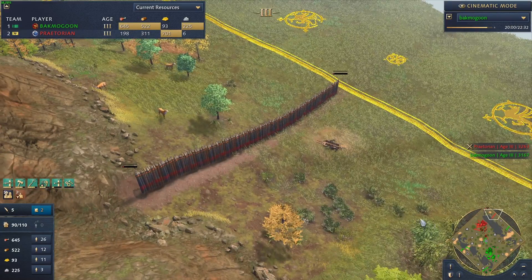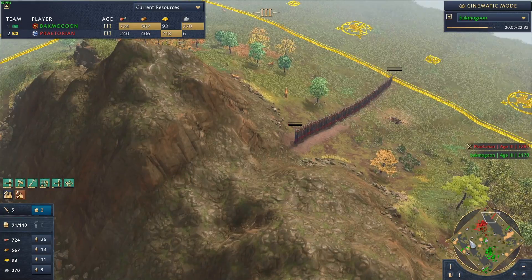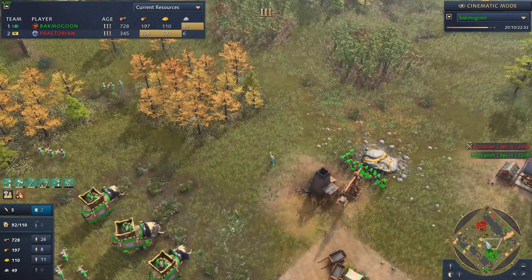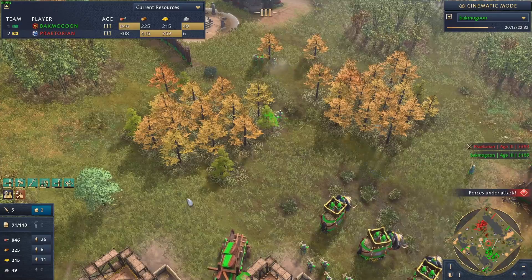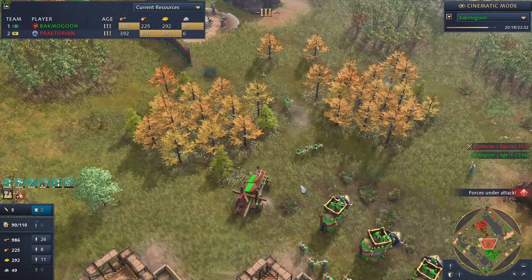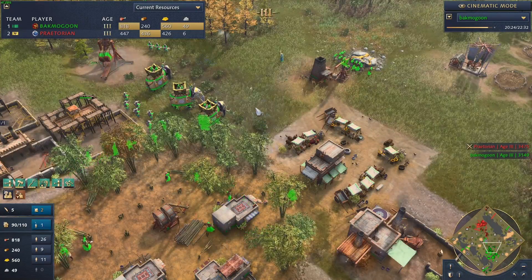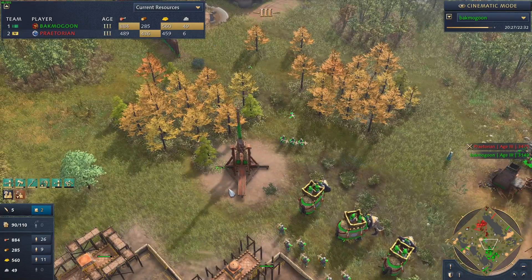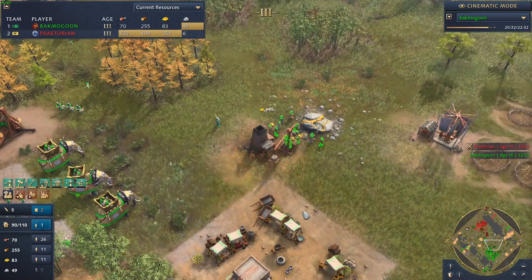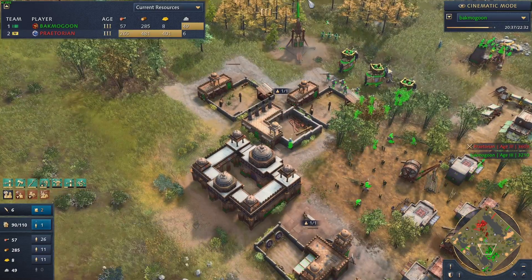We're seeing some palisade walls from Praetorian as well, trying to block off any sneak attack. We're at 20 minutes into the game out of 22. I don't want to spoil it since it's a replay, but we are in the endgame - pretty much two minutes left. That would suggest something's about to happen. I kind of wonder if we're going to see a surrender from one player or the other.